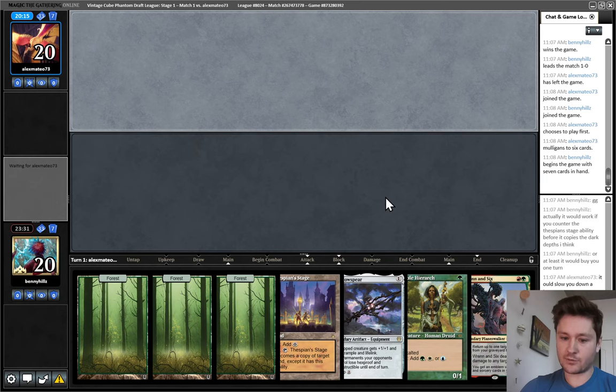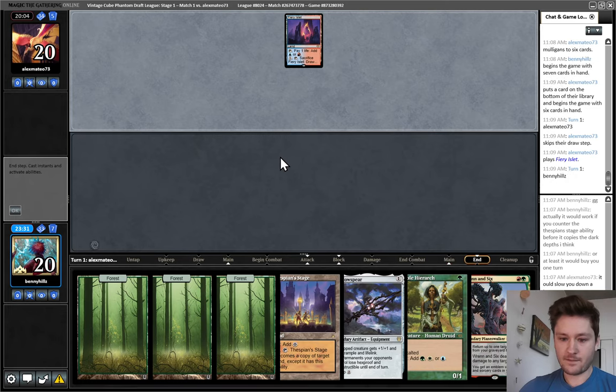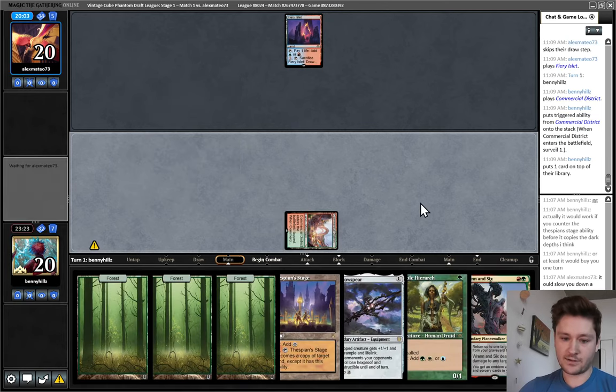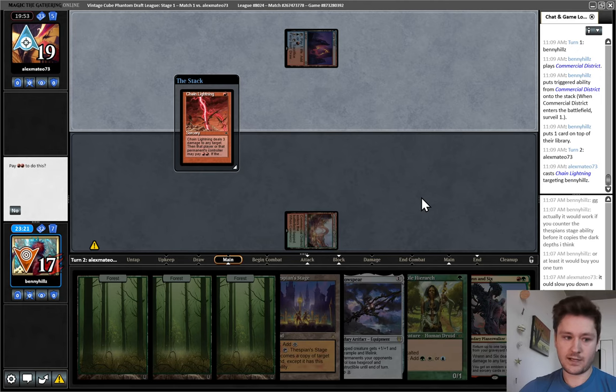I love low curve green decks that have Skullclamp and tons of mana — you just have resources aplenty. Let's actually play this on turn one, play around them having a burn spell. I think I will keep that — it's not an exciting card, but it is kind of a must-remove threat when we have the Shadowspear. I was hoping to mill over a land so that we could get the Ren and Six value going. Chain Lightning to my face — that's not the most powerful line. They missed their land drop.